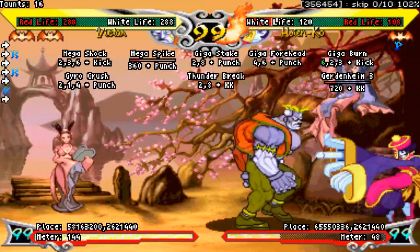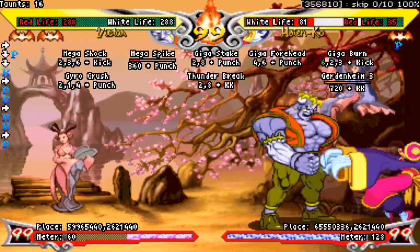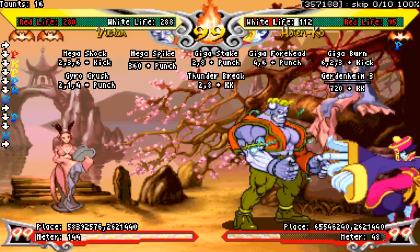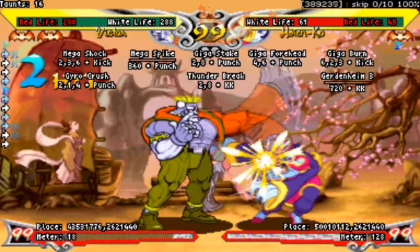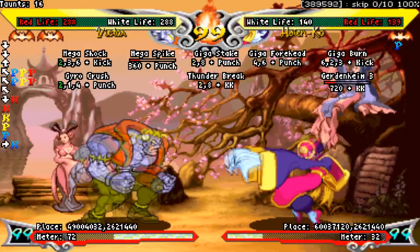This move isn't only good on block — the plus 8 hit advantage actually gives you enough frames to link any light normal you want afterwards. It's a tough link, only about 2 or 3 frames, but being able to hit it consistently will greatly increase your ability to safely confirm your damage. You can also confirm out of your dashing light kick, making it an even better approach tool. You can land full combos any time you hit with an advancing normal, which is fantastic.